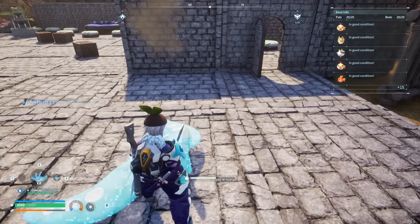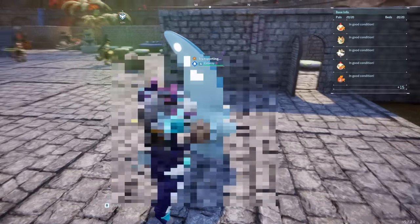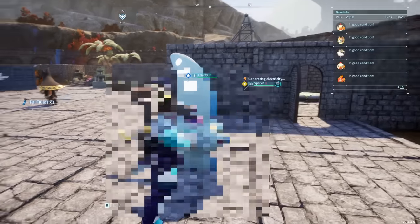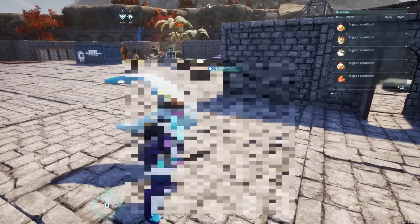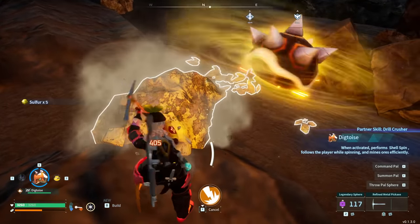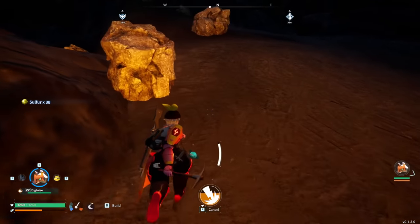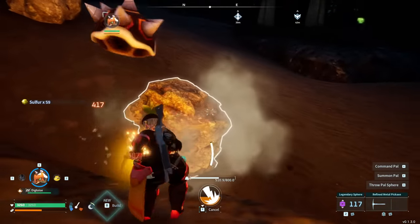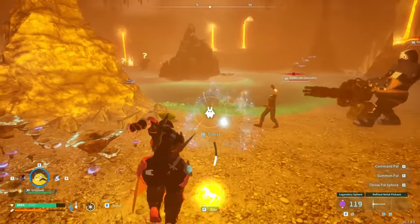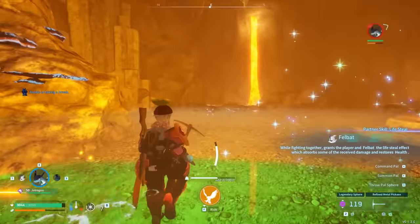That pretty much covers all the base resources. Stone, bone, and pal fluid give you cement. Cement combined with the coal and ore from the automated base, as well as heavy palladium node farming in dungeons, will get you a consistent source for making Legendary Pal Spheres, as well as easing the process of creating later base building materials and legendary endgame equipment, which can cost frankly ludicrous amounts of resources. Once your automation is set up, it gets a lot easier. Sulfur is the only other material you need in massive amounts by late game, and since it can't really be automated, knowing where to farm it is essential for anyone who wants to use guns properly.